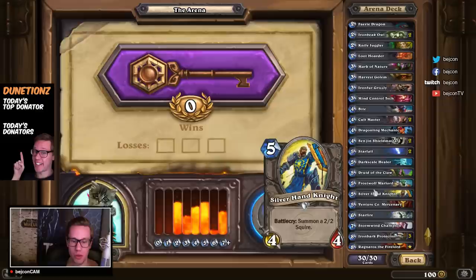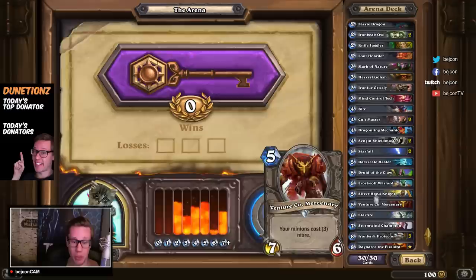We have a Frostwolf Warlord and the Silverhand Knight — basically a 6/6 for five, also very good. Yet again, two different targets from one card — it'll probably make your opponent spend at least two cards dealing with it, so this is often a two-for-one. You want to aim for two-for-ones because that adds value, of course.